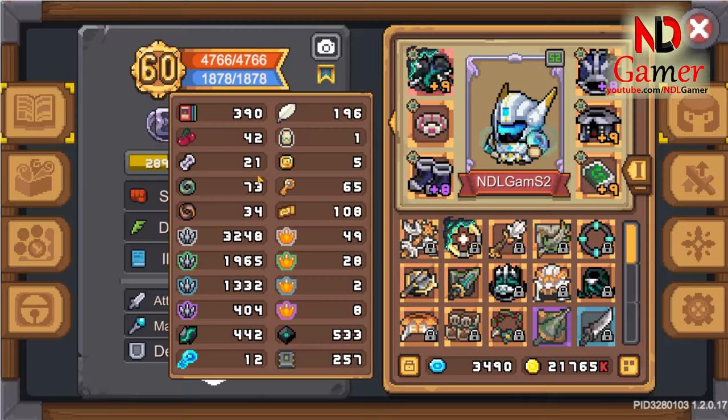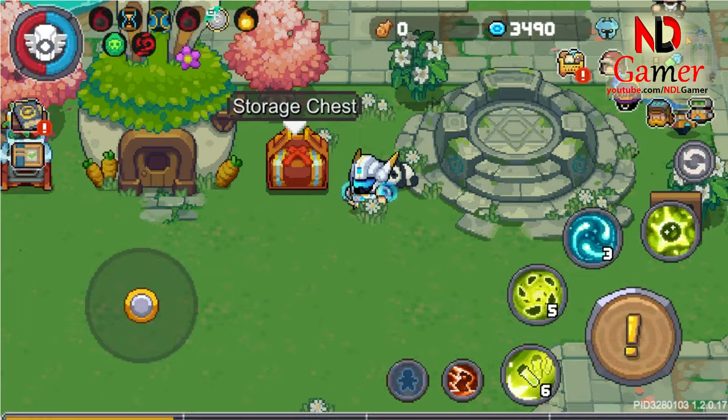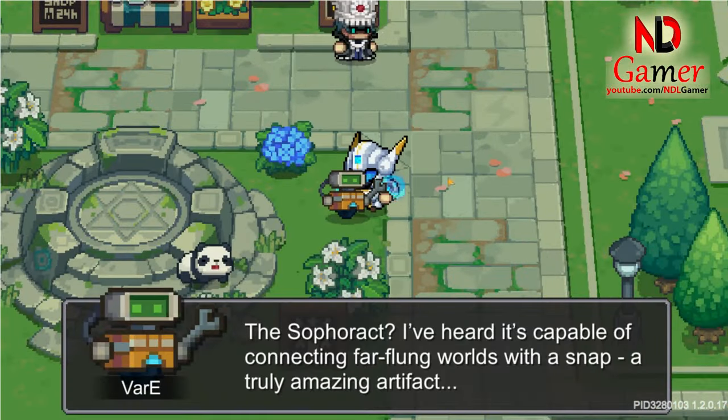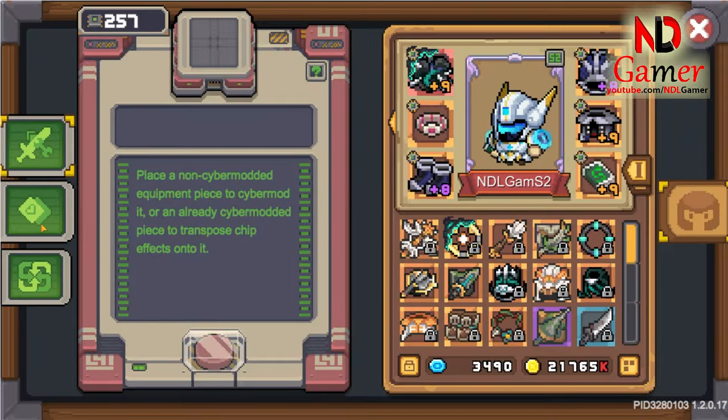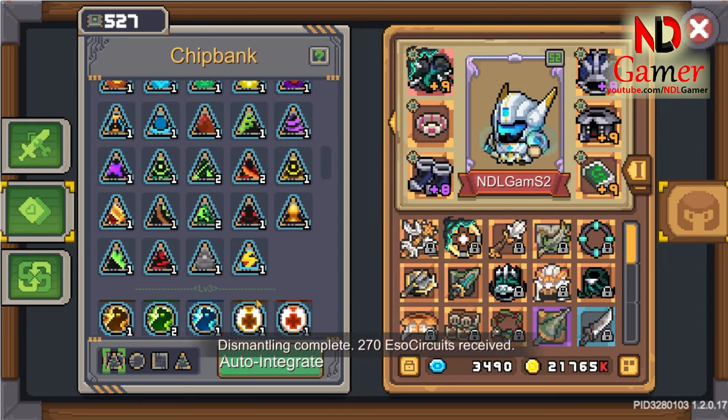For step 2, you need to have a lot of Lydry, cards, and Esso. By now, I believe everyone already has a substantial amount of these resources. If you are short on Esso, you can dismantle some unnecessary triangular chips.